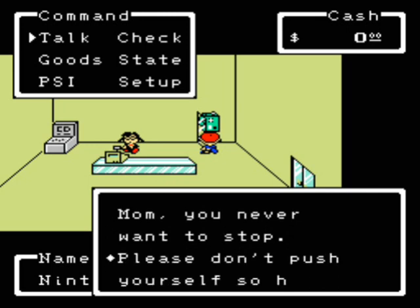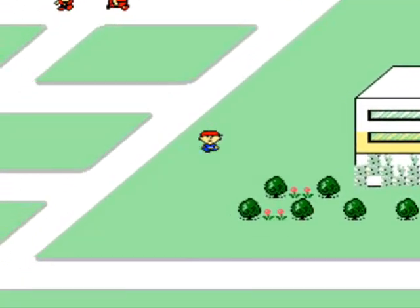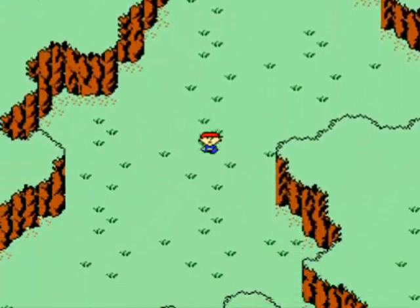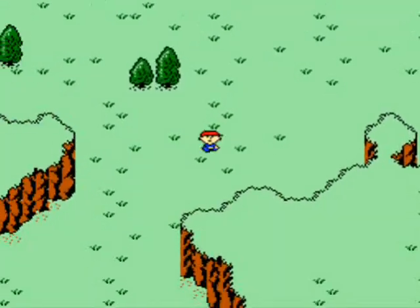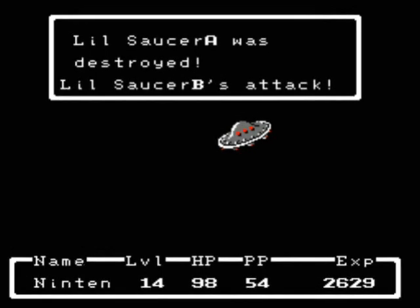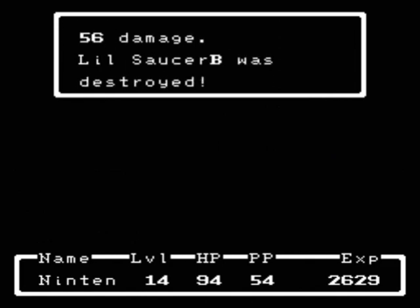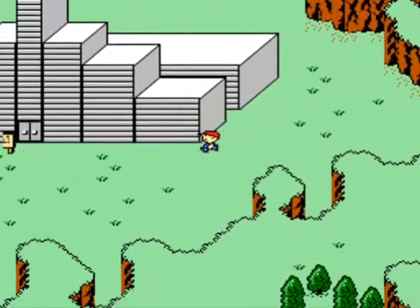Since I already know what the game is going to want me to do, what we're supposed to do next is go to the school. However, I want to take care of something else first. Let's go down here. We want to go to that little building that you may have saw me pass before. Two of those saucers — easy battle. I'll probably cut that battle.